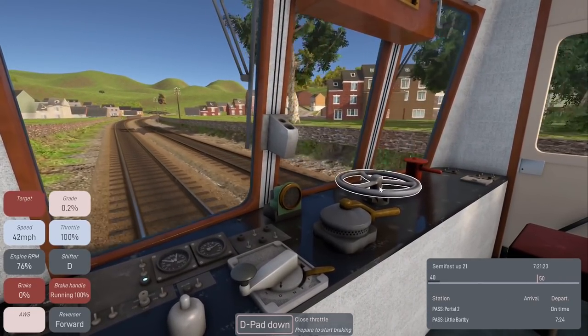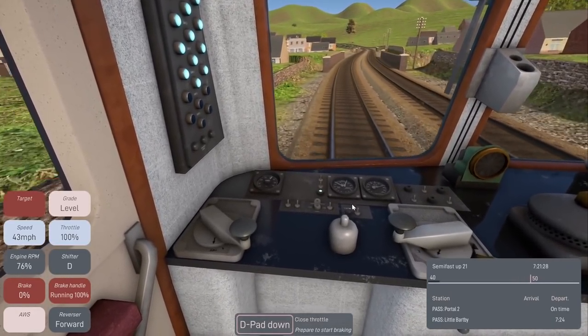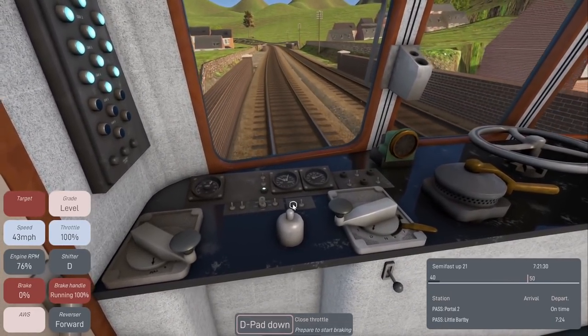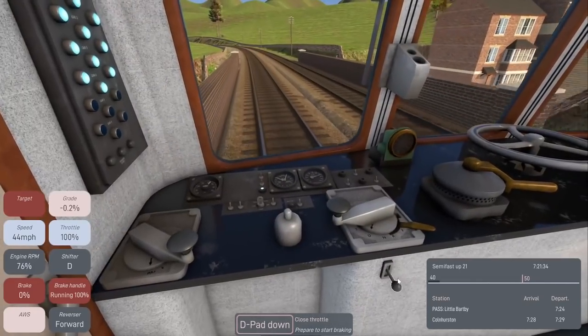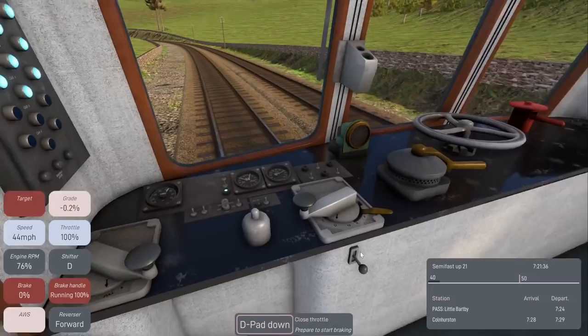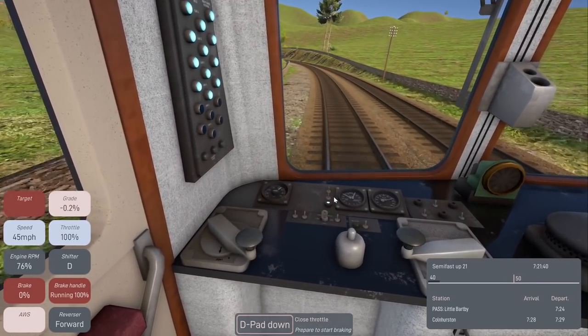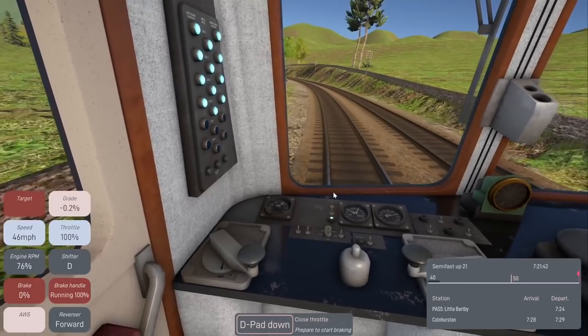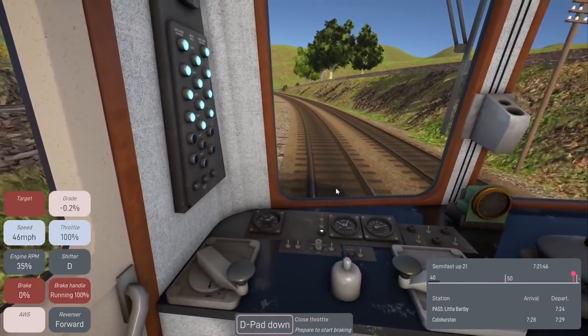I'm basically going to hang out here and cruise — that's what the AI did. We'll cruise until speed drops to about 33 and then kick it up a little. I'm a little nervous because the only tutorial I got was watching the AI. More importantly, I need to stay on schedule and brake in time for the stations.